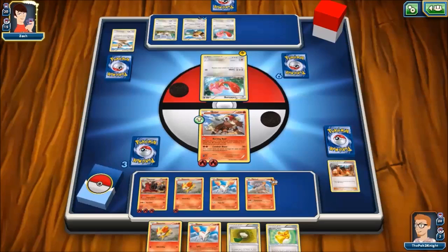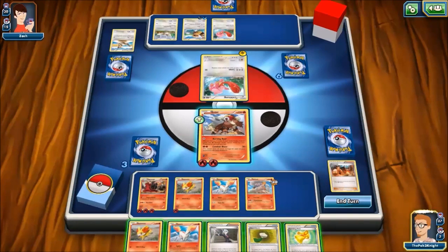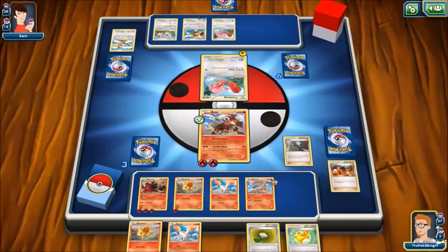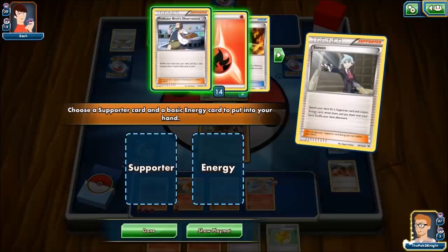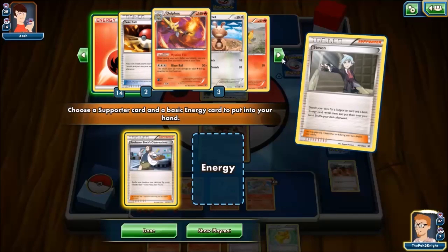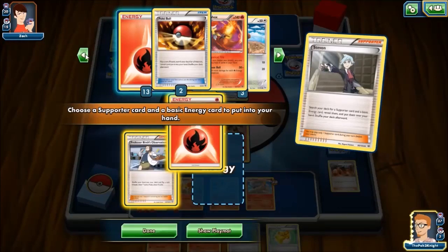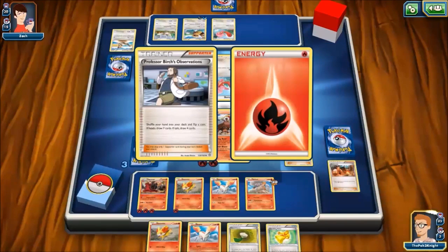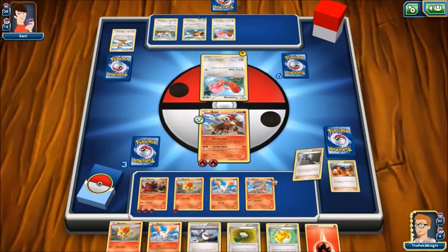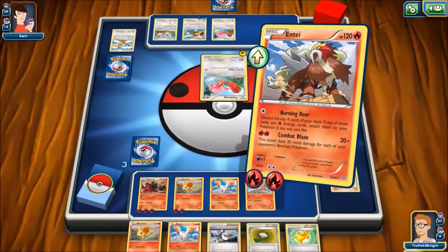So yeah, looking for Volcanion — one of my favourite legendaries, looks fantastic. Let's see what Steven can get us — a supporter card and basic energy. We do have a Delphox in the deck, okay, that's good to know. Let's just get out that fire energy. There is a Delphox in the deck — that is fantastic, it's great to know. Essentially, we've actually won this so let's just do Combat Blaze.